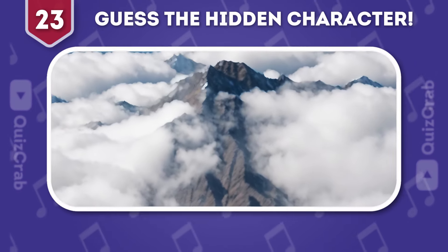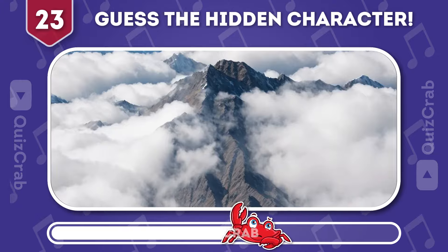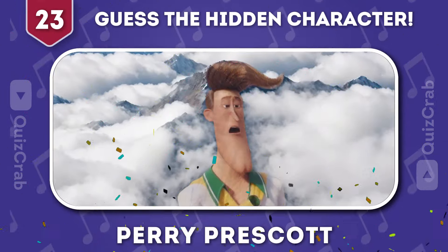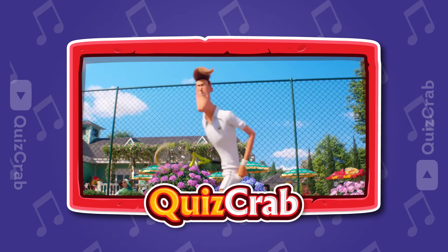Round 23. Try to recognize this Despicable Me character by squinting your eyes. Absolutely right. It's Perry Prescott. Okay, let's do this.